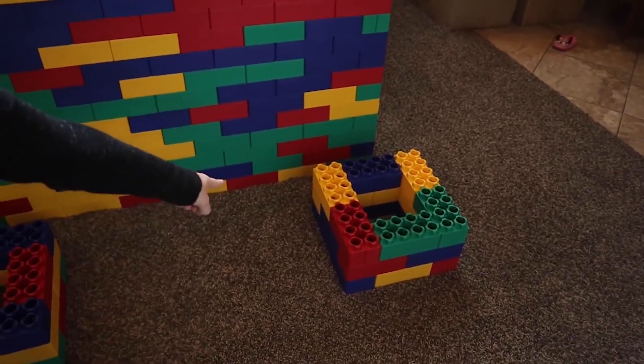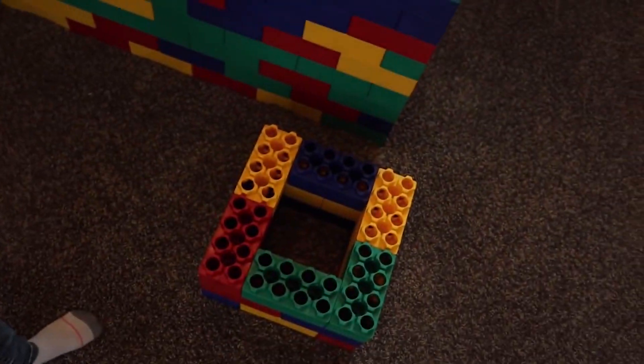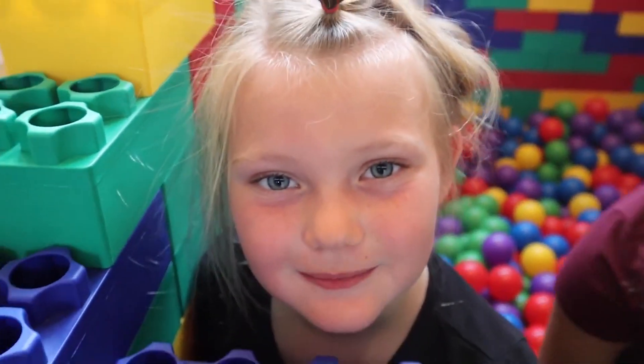Outside of every corner of our Lego fort, we have these. They will be assigned to each of the four kids that are left inside of the fort. Each kid will also be assigned a specific ball pit ball color: green, purple, red, blue. The last kid that can get 10 of their colored ball pit balls inside their square loses and they are out. We moved all of them right here so that it is completely fair. Fairness is important. Another rule is you can only grab one ball pit ball at a time.